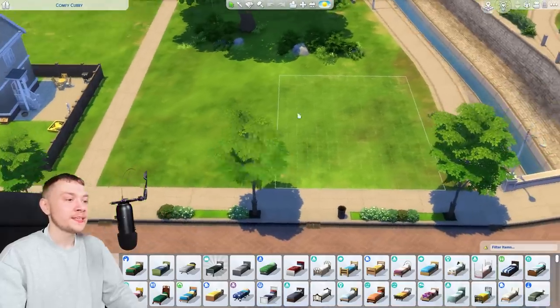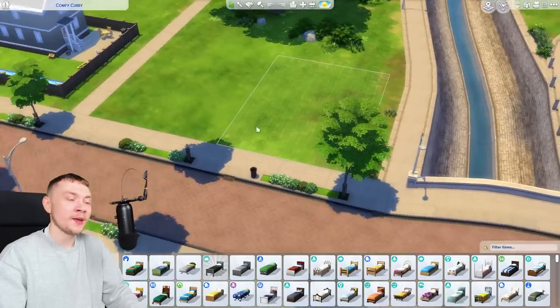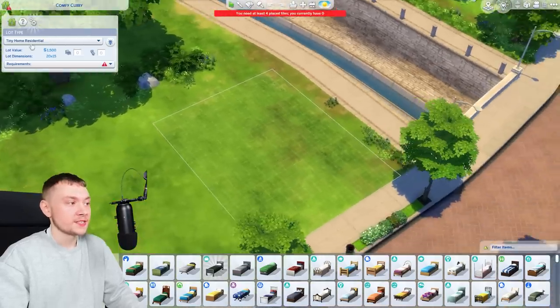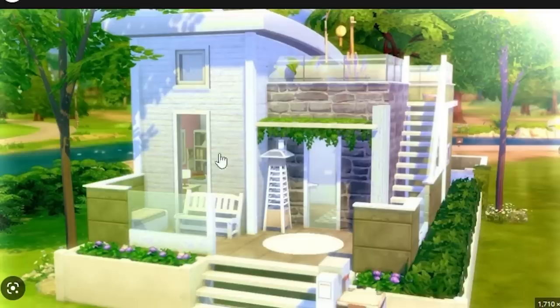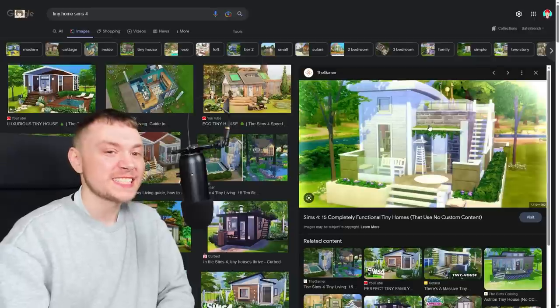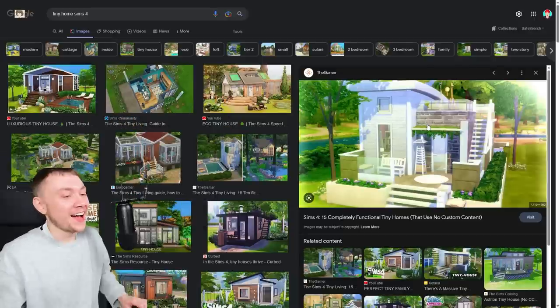Today, we are in the 20 by 15 lot - the one in the back right corner - and we're making a micro home. Comfy Cubby, or I guess just a tiny home residential. I actually Googled tiny home Sims 4 and found this random image on Google that I like. And they're gonna say I'm copying - shut up, don't care.